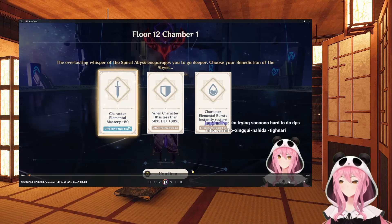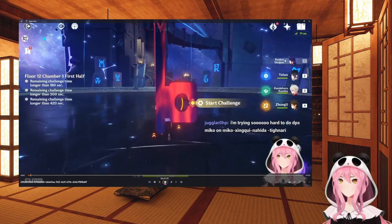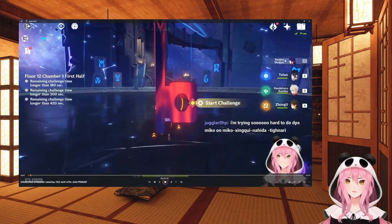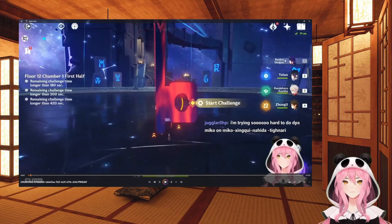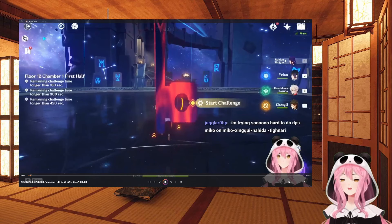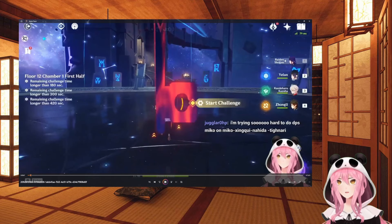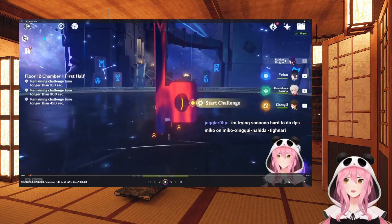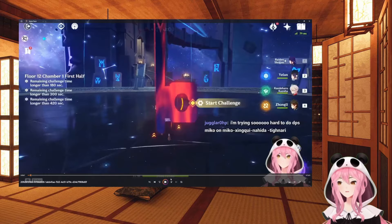For my first half team I'm using Raiden Shogun, Yelan, Kazuha, and Zhongli. Obviously this is a full five-star team so it's not very new-player friendly, but there are characters you can replace - you don't have to use this exact team to see results. This is just my go-to team when the Spiral Abyss changes and I'm not sure how to play around it yet. Then I have Hyperbloom on the second half.